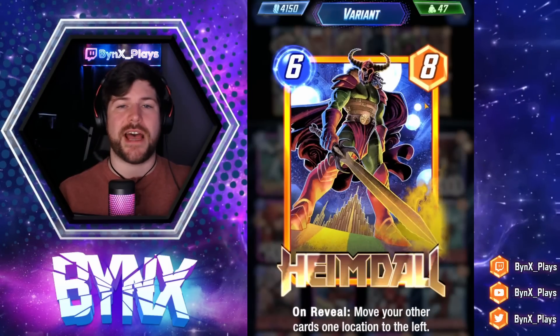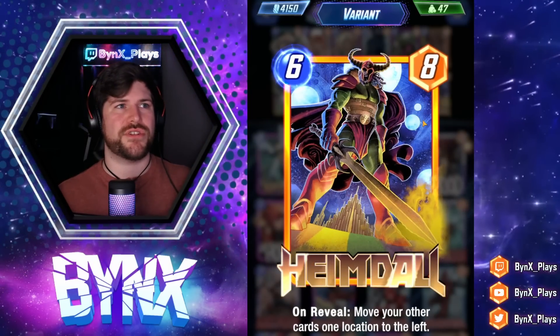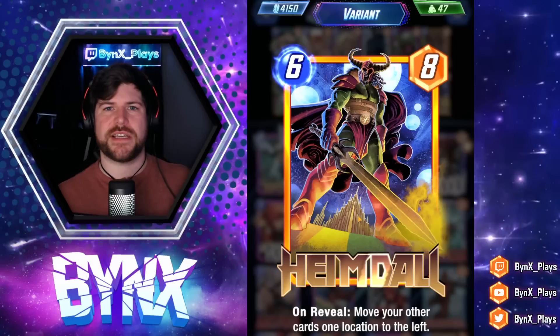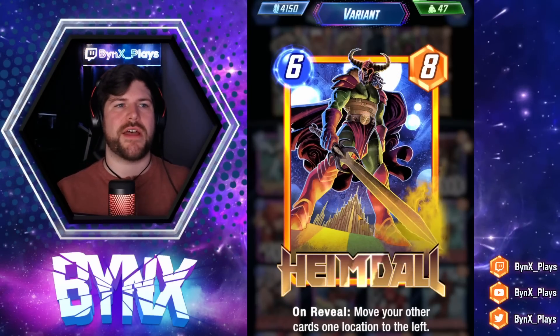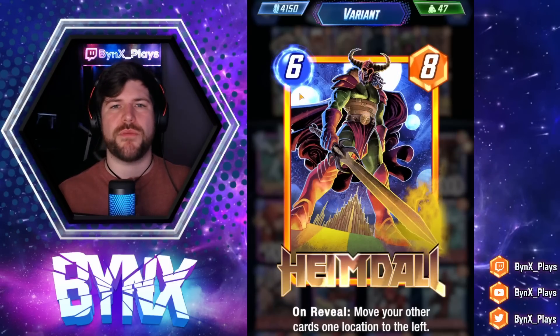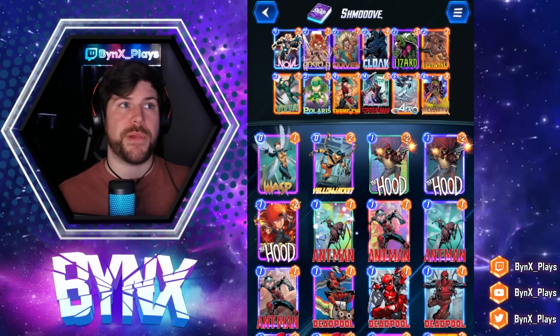We do utilize Heimdall in this deck. It's kind of a last turn juke — six energy, eight power. Move all of your other cards at one location to the left, so we can slam this down on six and slide all of our cards over to the left. Really mess with our opponent. We don't have too many cards that really signal that we're going to run Heimdall, which makes it best in my opinion.